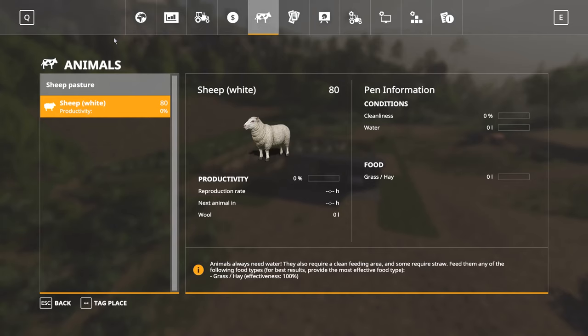You can monitor the status of your sheep from the animal dialogue tab in the main menu. Here you can see their productivity, which affects how often they produce wool and reproduce. To the right of the screen it shows cleanliness, water, and food — the three things you need to manage to keep up their productivity.